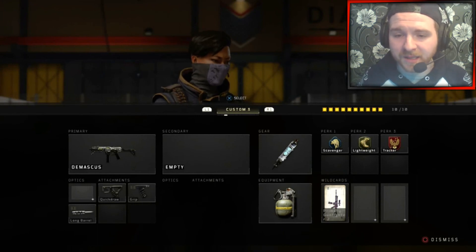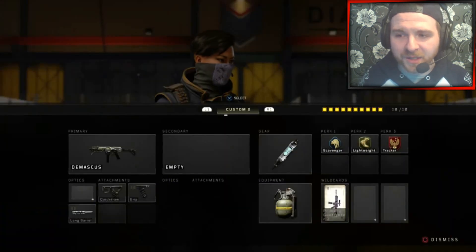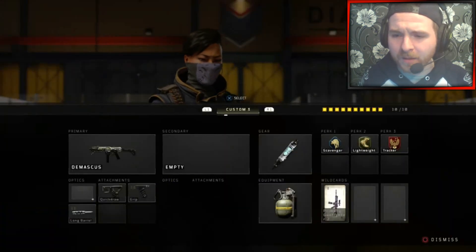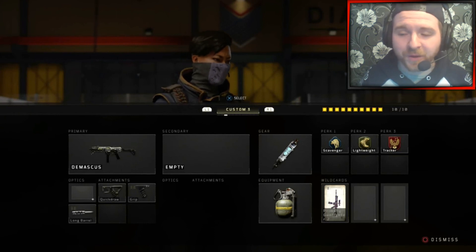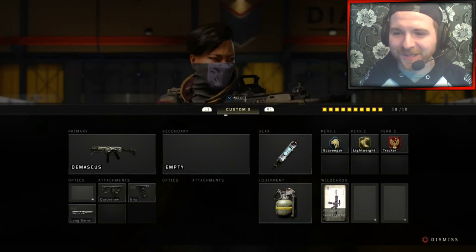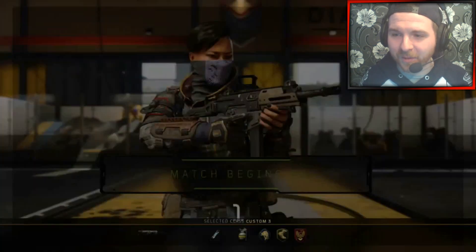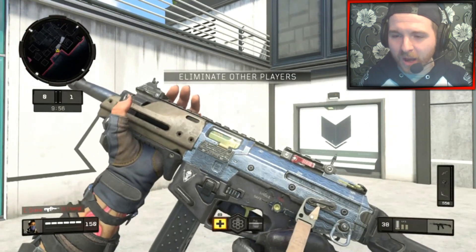So this is one of them as you can see. This is the Demiscus, and it's basically an ultra signature weapon variant of the GKS. I thought I'd use this opportunity to show you guys how this works against bots, without actually obtaining it within the pass.